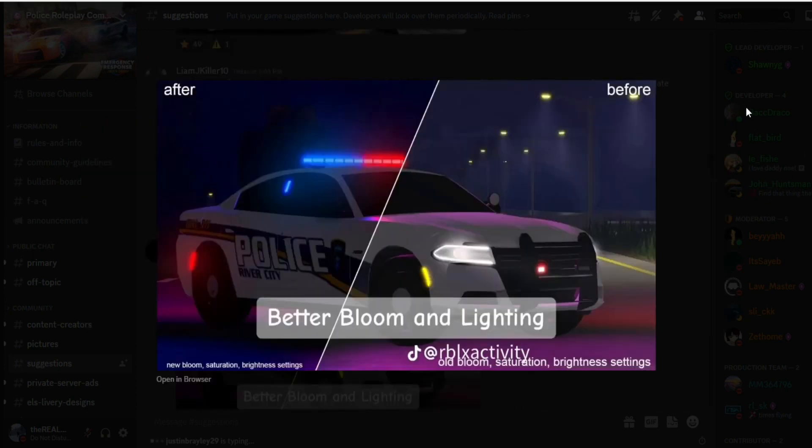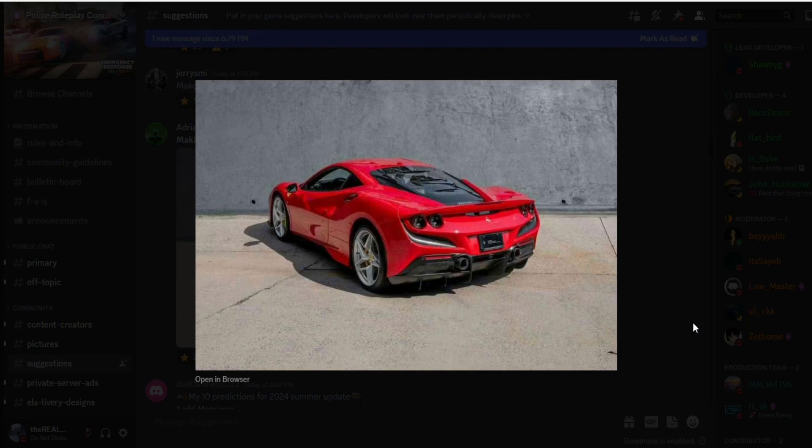Better bloom and lighting — I don't think that's possible but I really wish they could do that. Hopefully they can, it would be very nice. Here's a before and after — I like it. Now we got a Ferrari. I'm pretty sure it's already a staff car only for moderators that goes really fast, but they should add this and then just make a new moderator car.